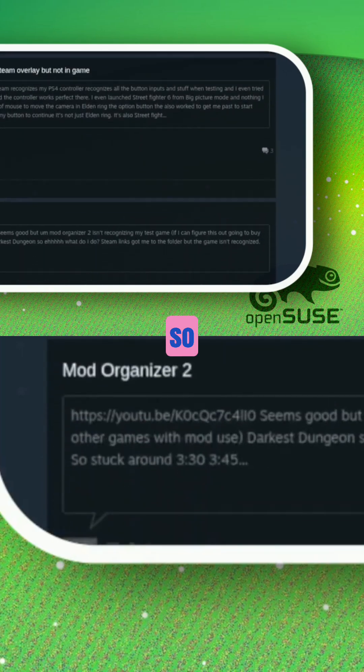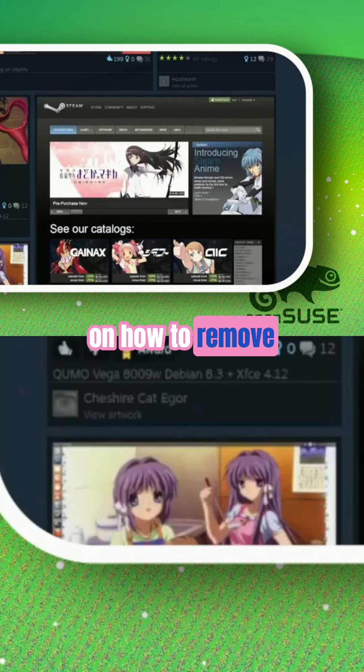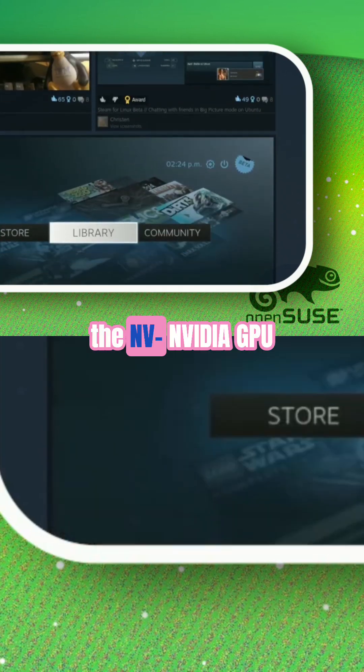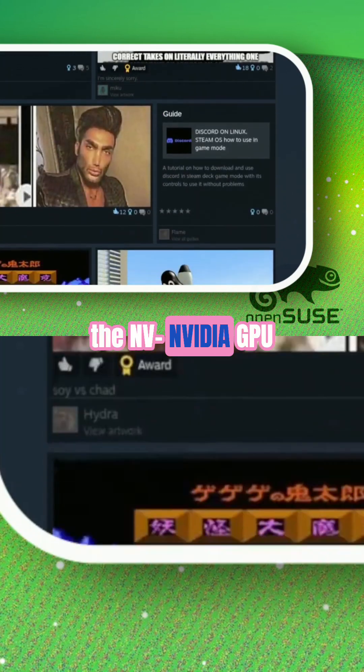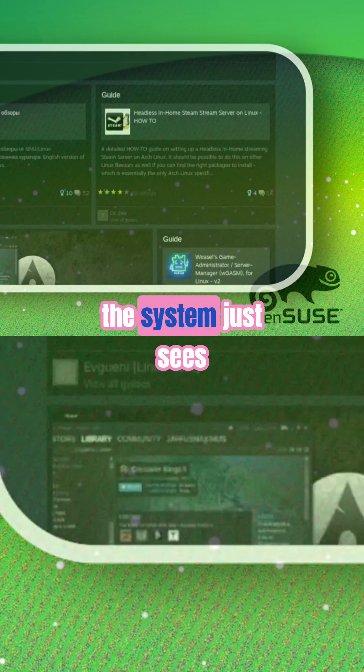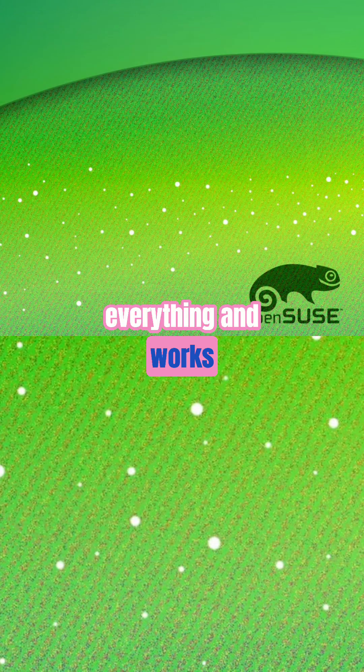Just a quick video on how to remove or pre-setup your system for taking out the Nvidia GPU, then just plug in the AMD and the system sees everything and works.